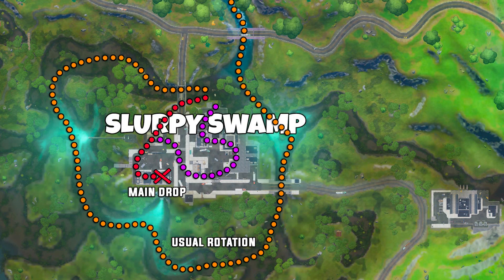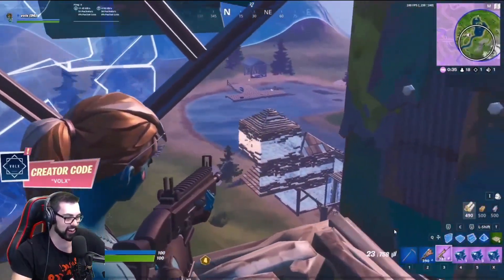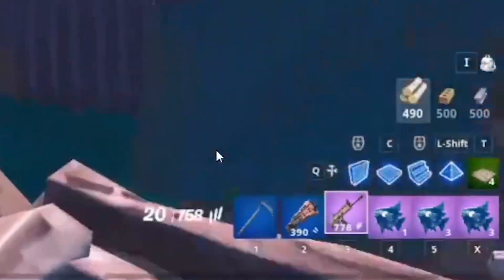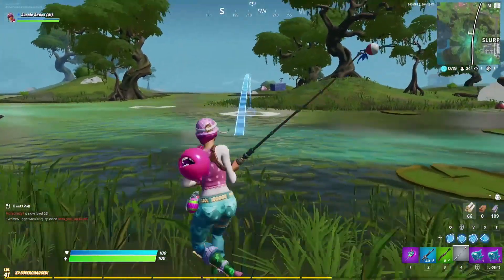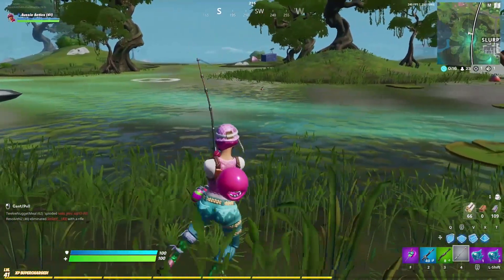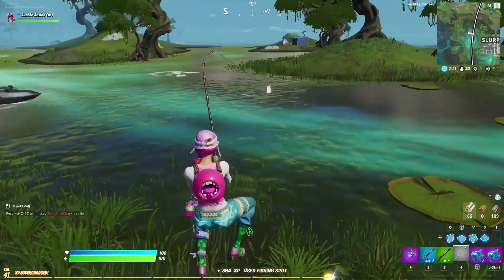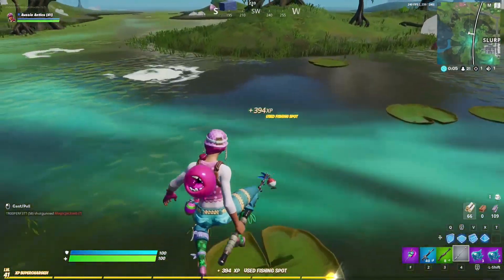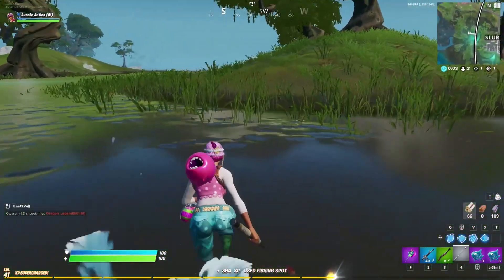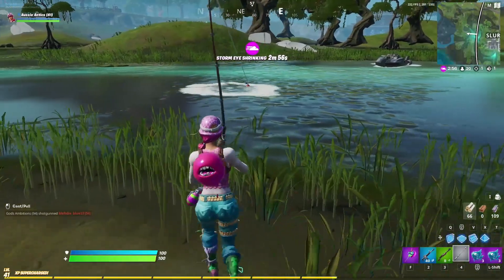This second drop spot is actually the one that made me realize how strong this strategy is. I was VOD reviewing Vox's endgames after he won the first solos cash cup and noticed he always had three to six slurp fish in his inventory. I went back and watched his early game footage and was blown away by how often he would stay in storm fishing before rotating in. Due to how close Slurpy usually is in the middle of the map, you never have too far to rotate, and it has easy access to a ridiculous amount of fishing pools that are rarely contested. If you take the already insane amounts of shield and loot you get from Slurpy and can avoid the spawn fight or play it safe, then incorporate my fishing strategy rotation, you will be an absolute monster heading into late game.